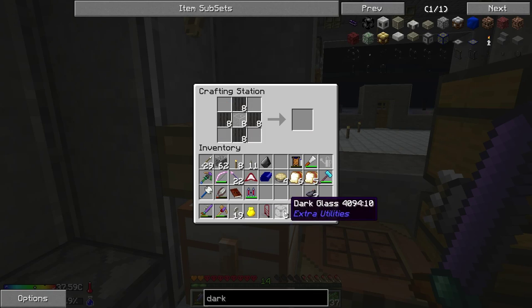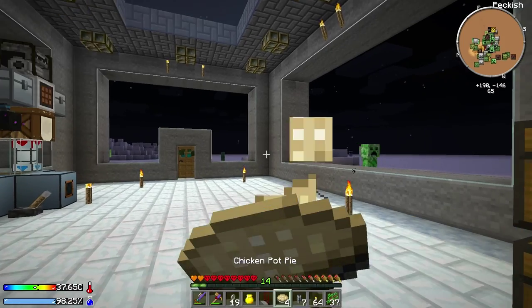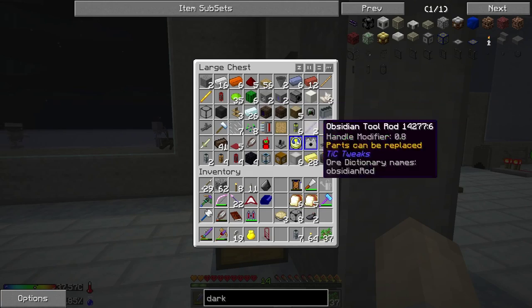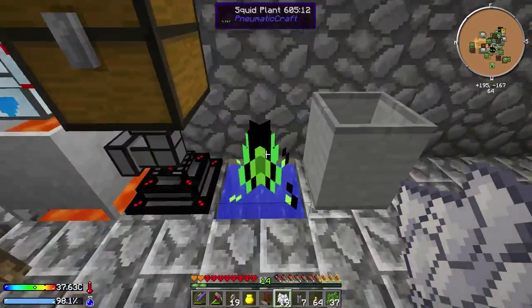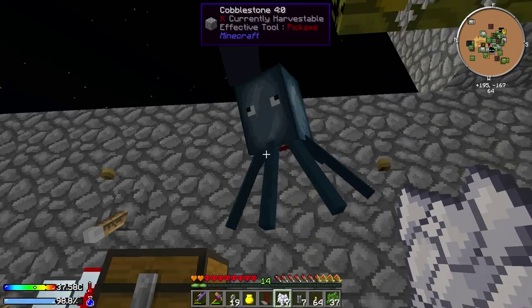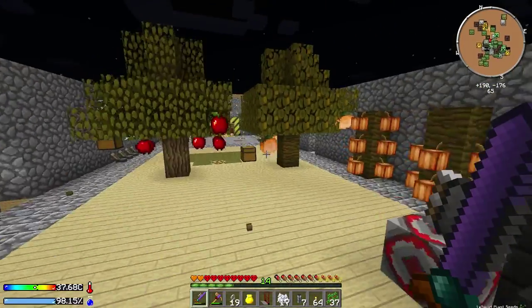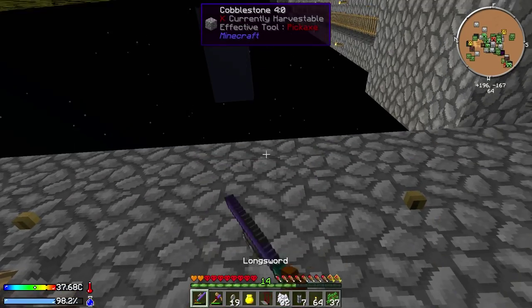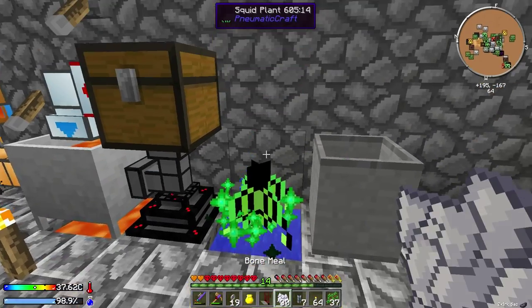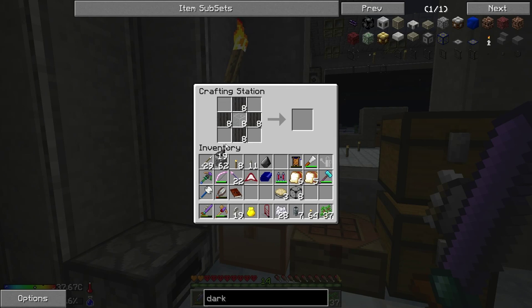I believe that is nowhere near enough - we need more ink sacs. Let's eat a chicken pot pie. Let's grab some bone meal and go and harvest some squids. If you don't know how to do this, basically just three bone mills on a squid plant seed should pop out a squid, and then obviously we can kill him for ink sacs. Let's plant those again and I'm going to go get some more bone meal and farm a few more ink sacs. Okay that should be enough - I've got another 19 of those. So let's make some more dark glass, that should make us another eight, and hopefully 16 blocks is enough.